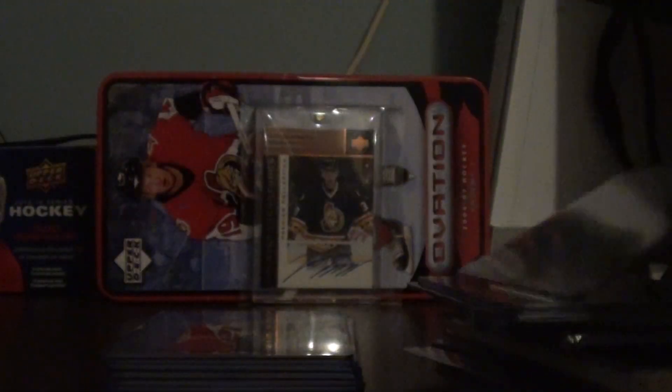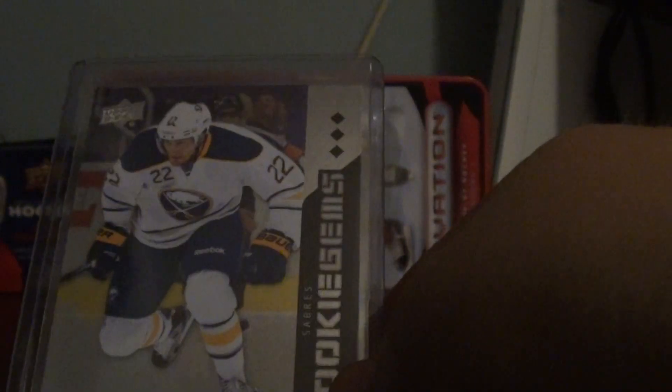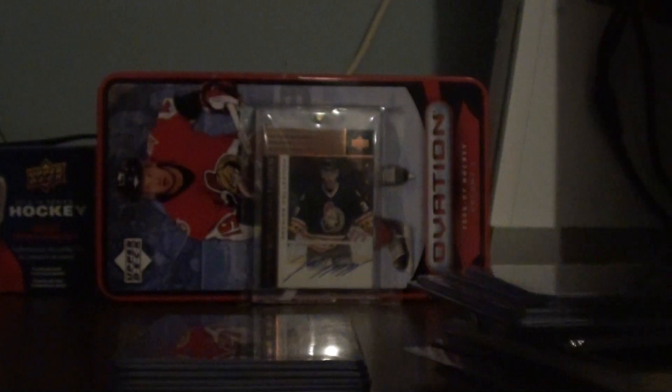MVP Rookie of Vladimir Tarasenko. Hot Rookie's Gold of Bo Bennett. Triple Rookie Gems of Nicholas Jensen. Triple Rookie Gems of Johan Larsson. And then I got a Ruby of Eric Johnson, number 92 of 100.